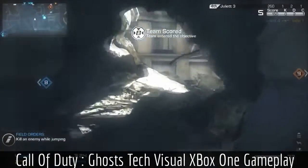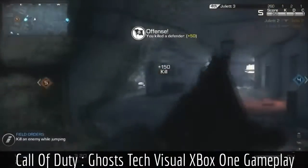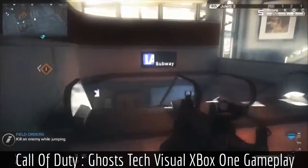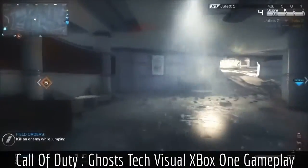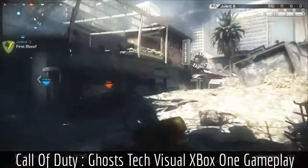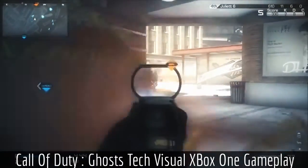Hey guys, it's Clutchy and welcome back to another Call of Duty Ghosts video. The gameplay you're seeing in the background is official Xbox One Call of Duty Ghosts gameplay. I'm going to be talking about what the gameplay is about and why it's different on Xbox One versus Xbox 360 — you'll notice this is on Xbox One because the frames are smoother, it's faster, and the graphics are a bit better than the Xbox 360.